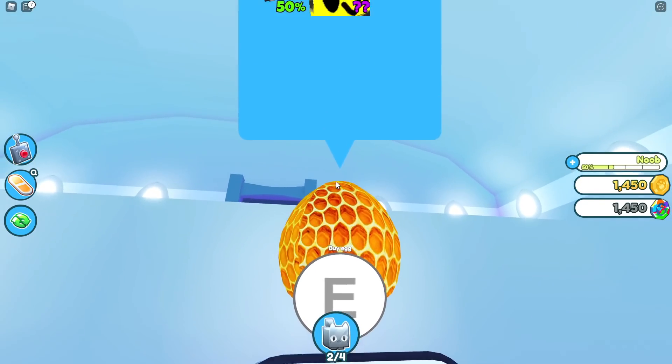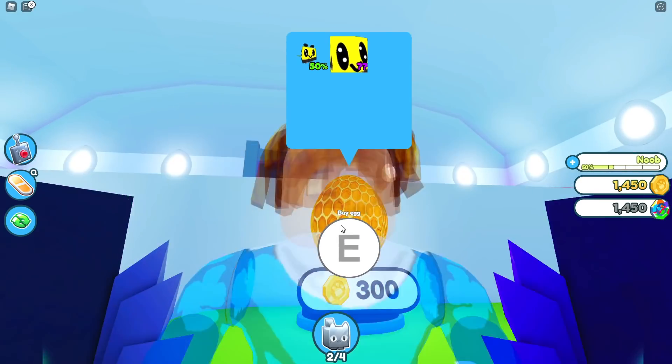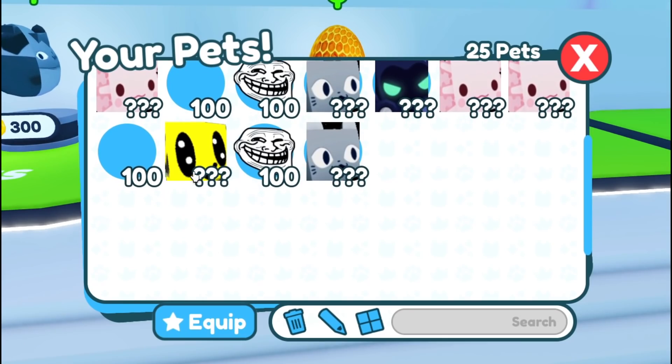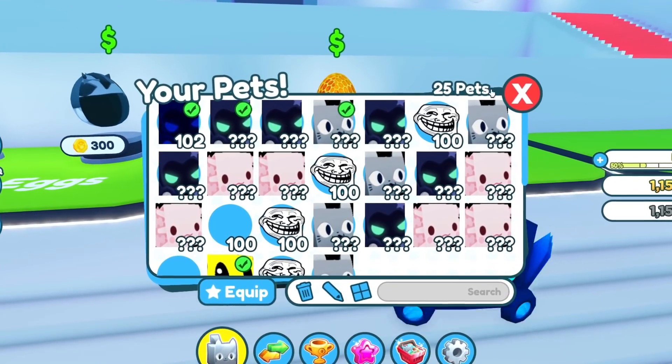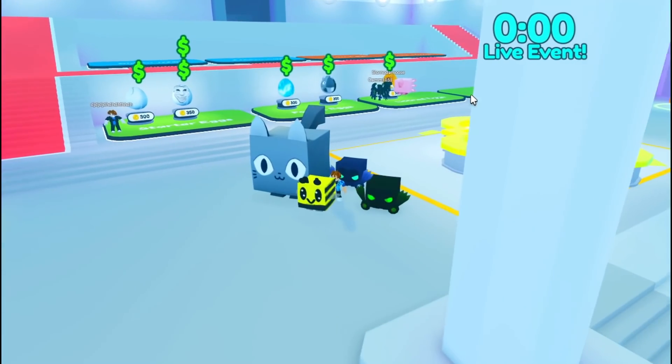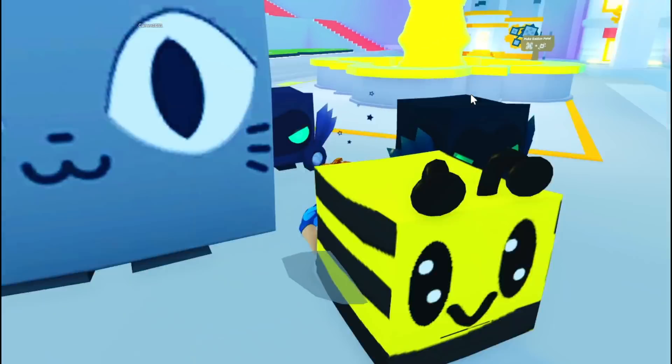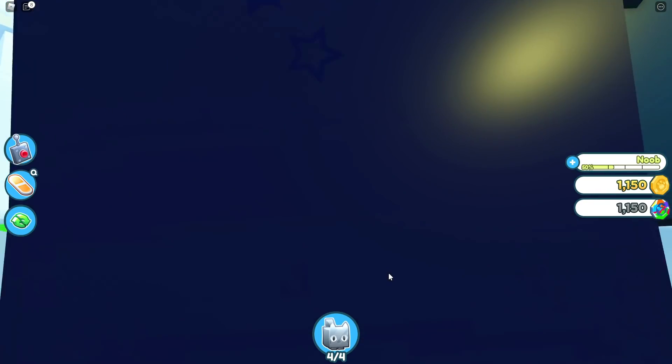The limited egg — the bumblebee egg, something like Beast Swarm Simulator. Preston, don't be mad at me, but we got a bumblebee egg. We got a bumblebee huge pet, and now we can equip all four of them. Oh my gosh, these pets are huge. These are real huges, guys! And now let's teleport just like what the other guy did.